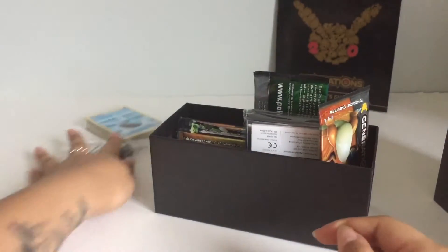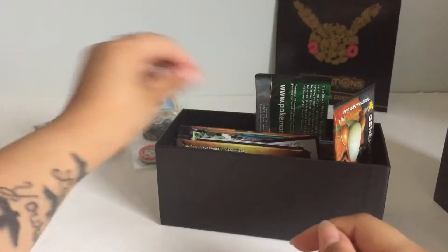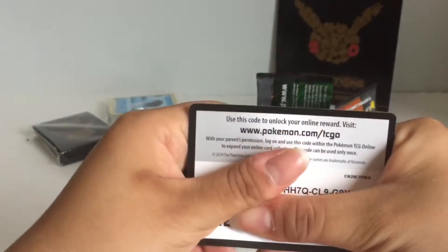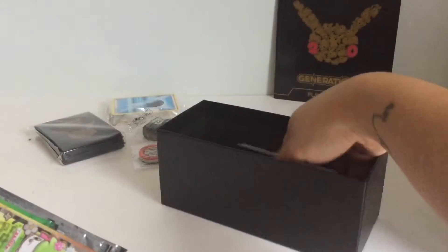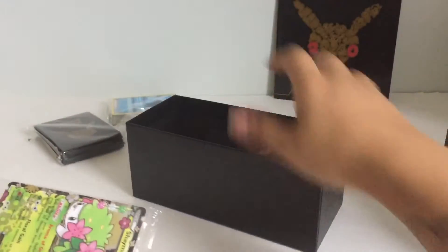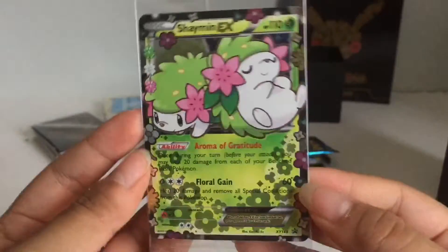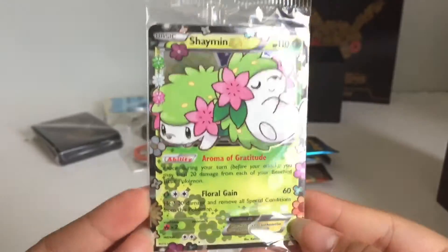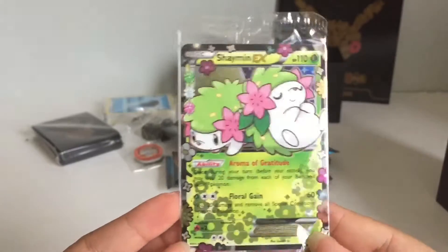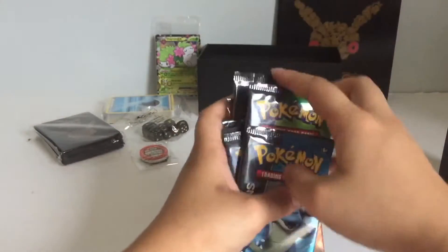I will not be opening the energy cards. It comes with these cool Pokemon Generations sleeves, and it comes with a cool game code. And these are dividers so you can organize your cards. And the best part are the booster packs. There are a ton of booster packs and it comes with this promo card of Shaymin — it's an EX and this is definitely one of my favorite Pokemon cards because it's so pretty. All the flowers and everything, oh I love it. I'm gonna put Shaymin back there, and I will be opening all of these booster packs in this video.